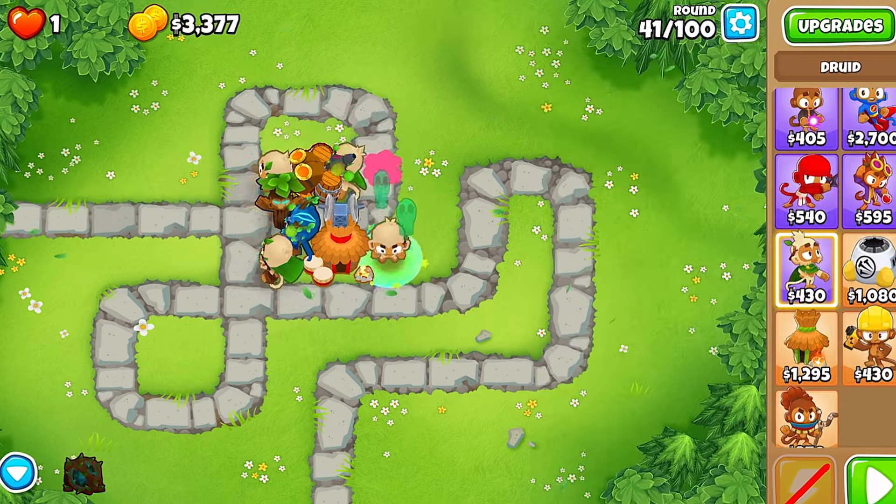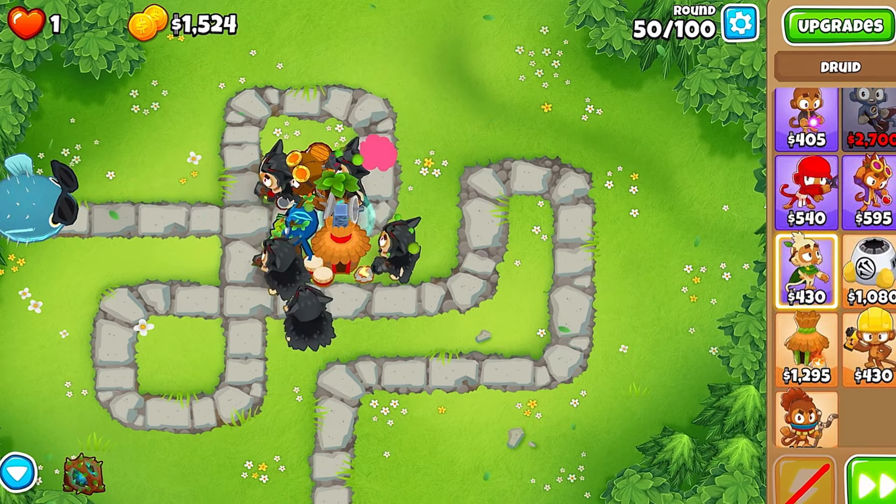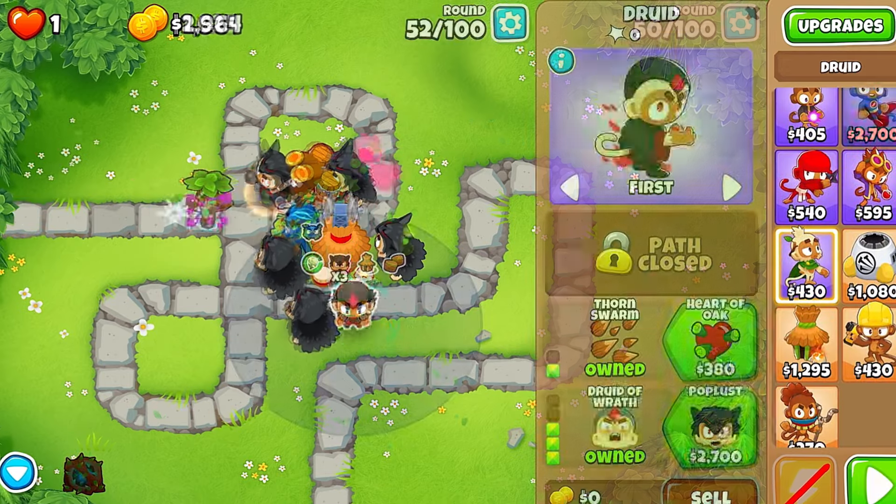Place down 3 more Druids in these spots and start upgrading all of them to 0-1-3s. Upgrade all 5 of them to Poplust and place down 1 more towards the bottom for the max buff.